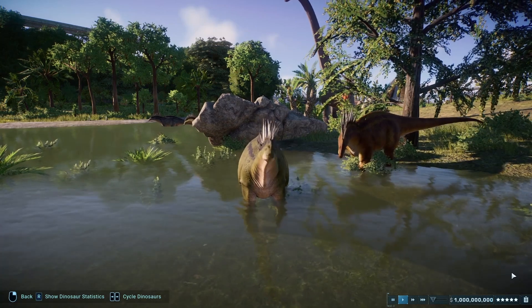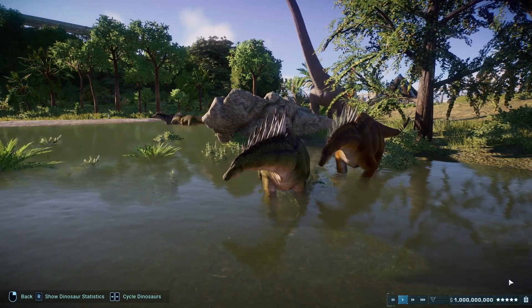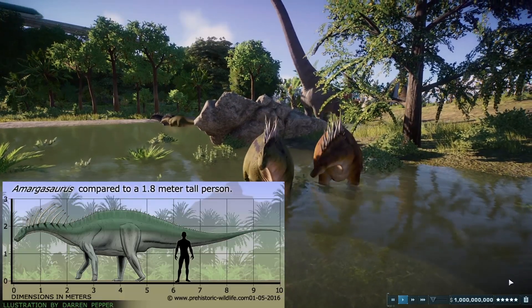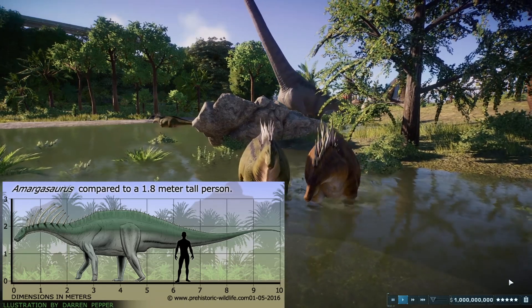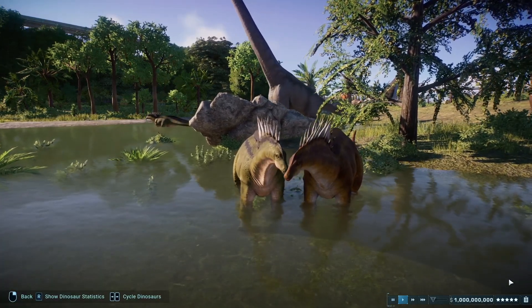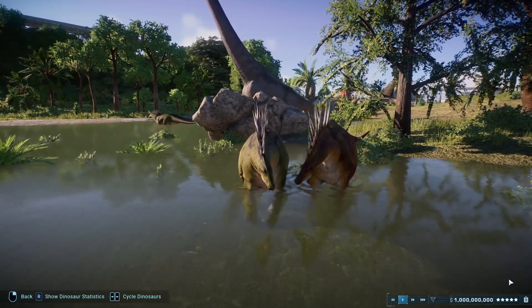Amargosaurus was about 30 feet in length and weighed just under 4 tons, which was pretty small for a sauropod, but enormous for modern-day standards. If it lived during the present day, it would rank as the biggest land animal on Earth. This peculiar sauropod lived in present-day Argentina during the Cretaceous period, about 120 to 129 million years ago.